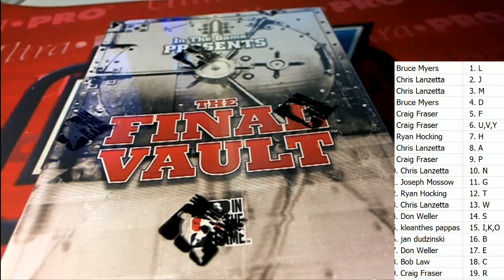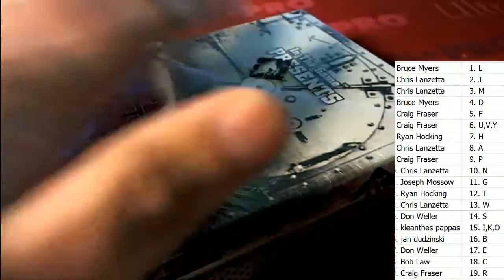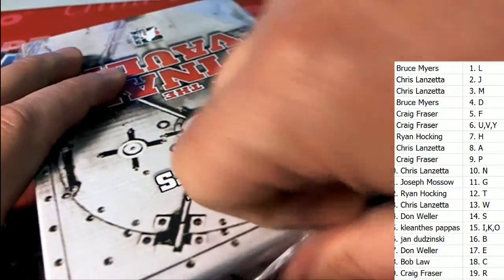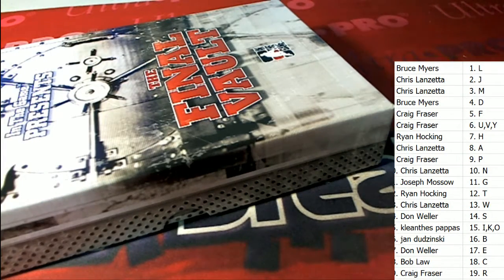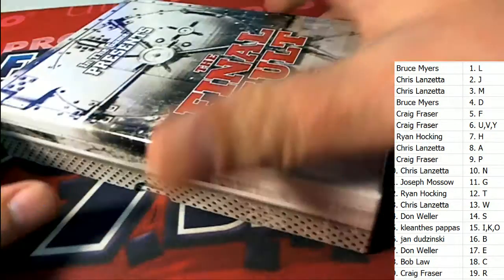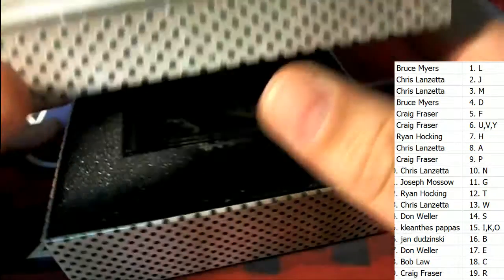This is actually box number two out of the case — we did a box of these earlier, so this is box number two. As we go through looking for treasure in the vault, it is good stuff happening for us here at FBB. Our first hit, our first item — there are no trades anywhere around.